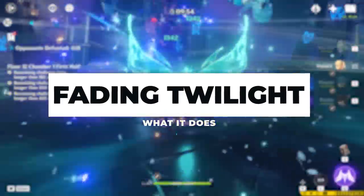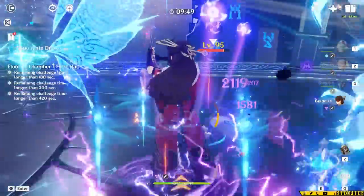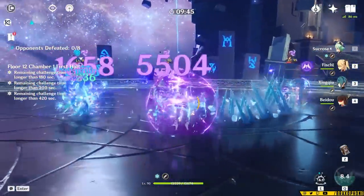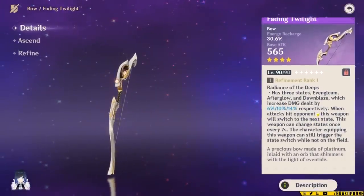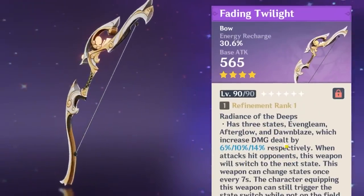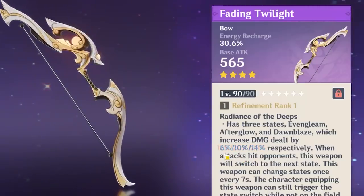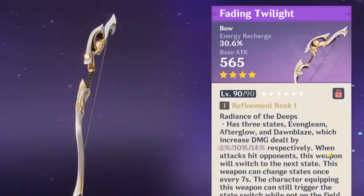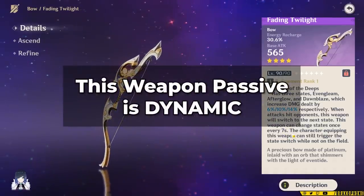To get started, there's a lot of people overselling the new free-to-play bow from the event, and while I do think that it is a good idea to get it because it's easy and free to get, it's not necessarily super useful right now unless you don't have any other options. This bow has an effect that's sort of deceptive — it gives you damage bonus, which is better than attack percent most of the time. It's a rotating buff that gives you a different amount of damage every 7 seconds or so when you hit opponents. At Refinement 5, which is absolutely free, you max out at 12, 20, and 28% damage bonus. The damage bonus itself is nice, but there's one major issue with it.